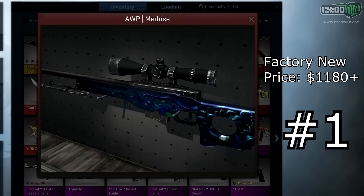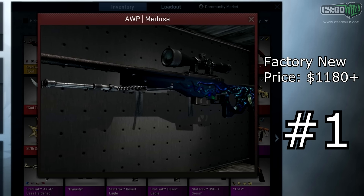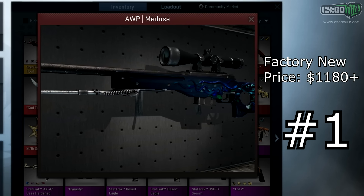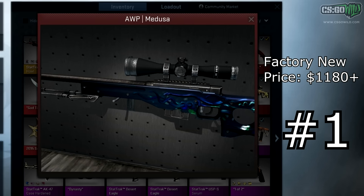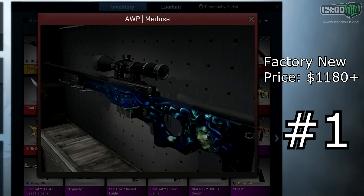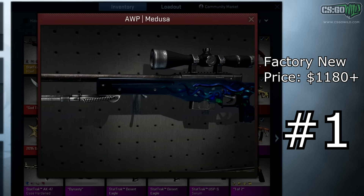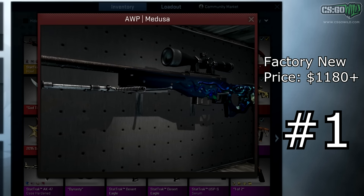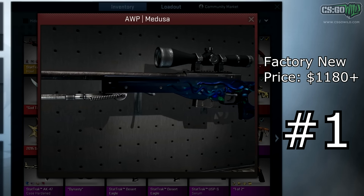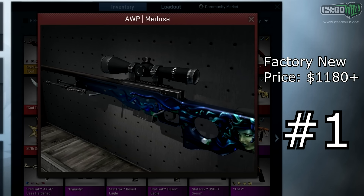The AWP Medusa Factory New is about ten times rarer than the Dragon Lore. However, the Factory New Medusa looks basically identical to a Field-Tested Medusa, since only brightness changes with wear — which is not the case with the Dragon Lore, where Factory New looks a lot better than Field-Tested. So the Medusa Factory New is really just more expensive due to rarity, not looks.